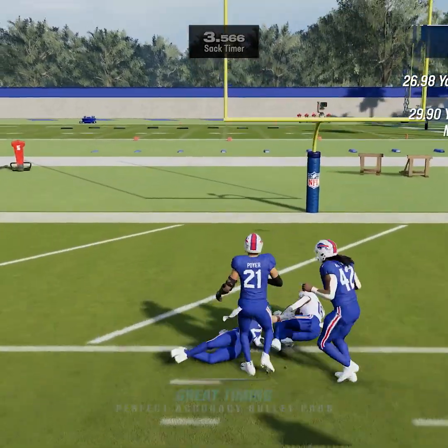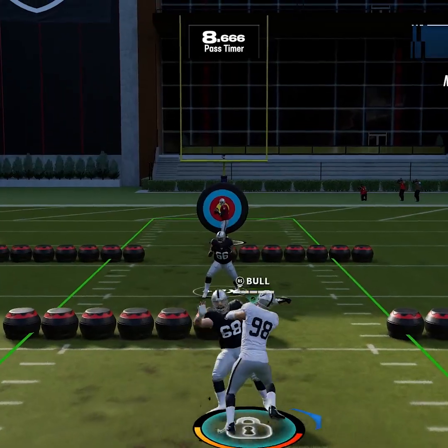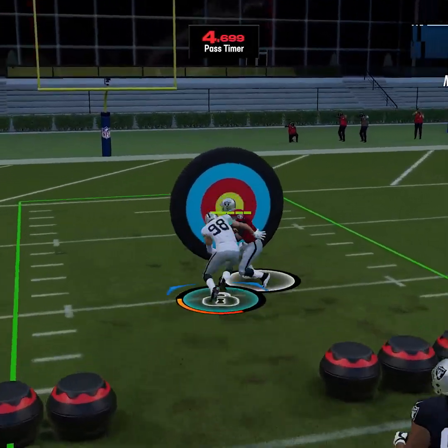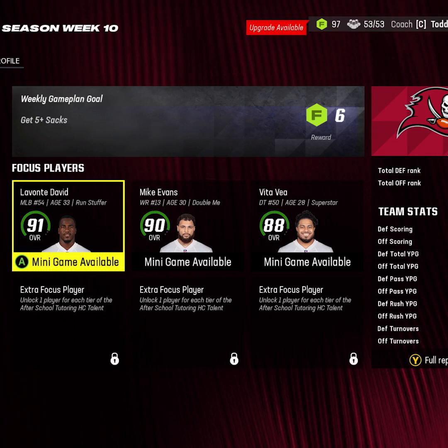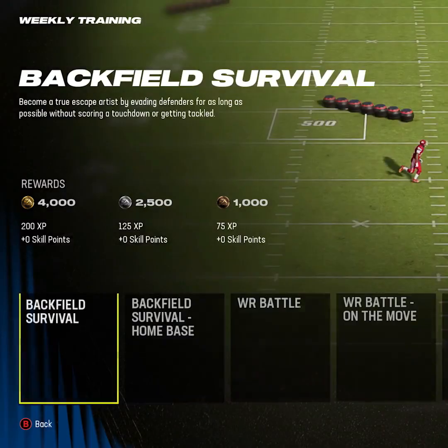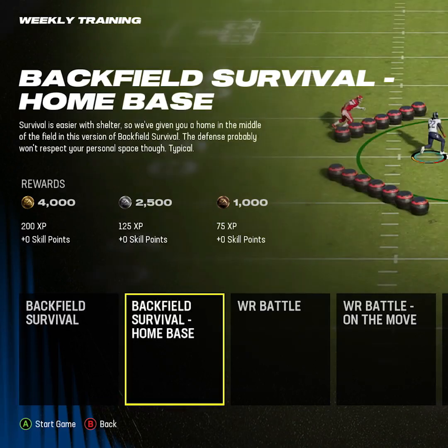A bronze, silver, or gold minigame performance will determine your rewards, which could include XP, skill points, and other team progression items. During the season, minigames are part of your weekly strategy so you can continue to progress your focus players throughout the season.